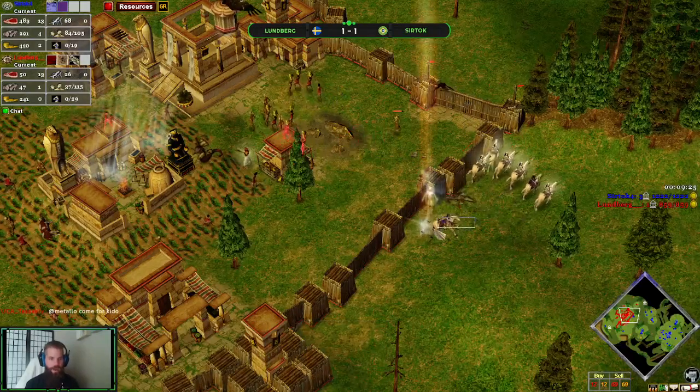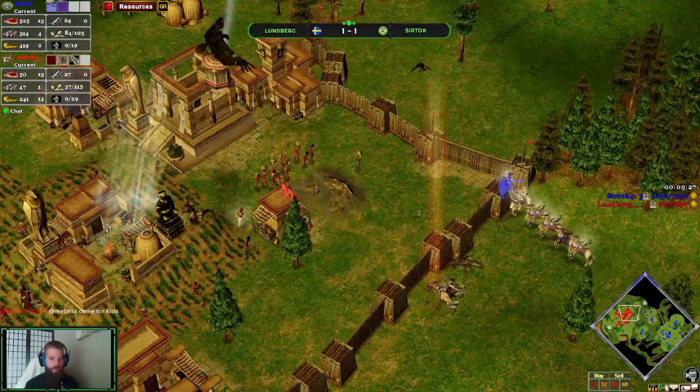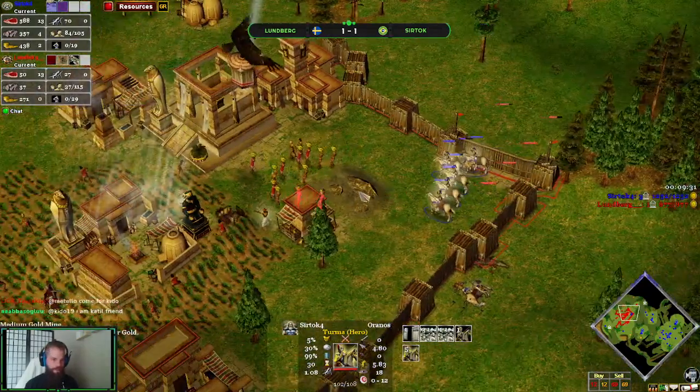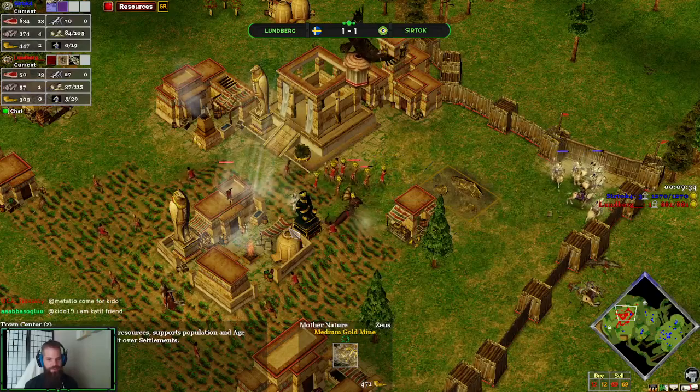Ouch — losing a hero Terma. Finally! He sees the gap, people. He sees the gap. That changes things. There's only 400 gold left, but when you don't have that much to work with, that's a crucial 400 gold.